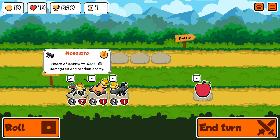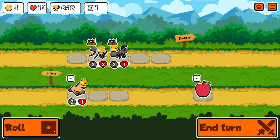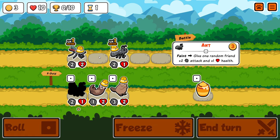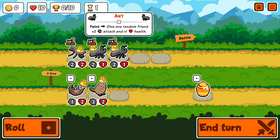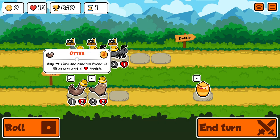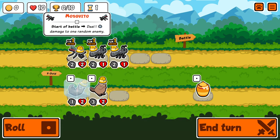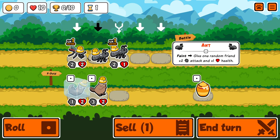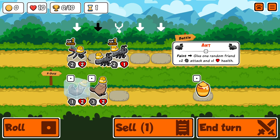In the early game I like to have mosquitos and ants on my team, also a duck maybe if I find one. Another ant is really nice. Otter is kind of anti-synergistic with ant because you want to peel ant eventually and therefore you don't want the otter to buff it. I'm going to freeze it here hoping that I find maybe 2 more units that I would like to buff eventually. Then I can combine the ants and hope to put otter in and the buff not to land on ant.